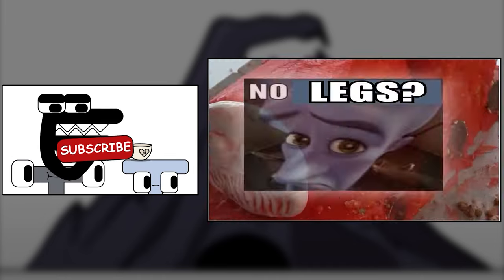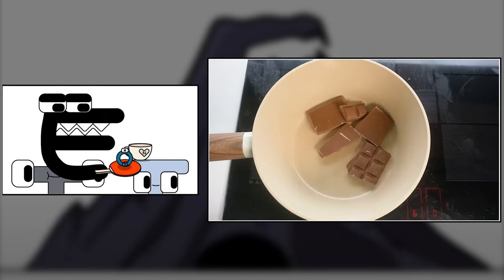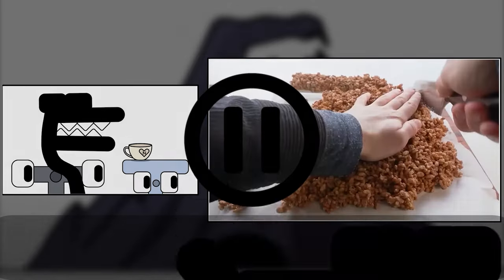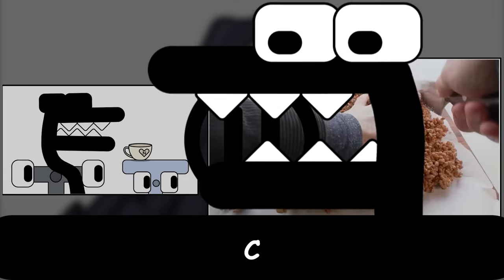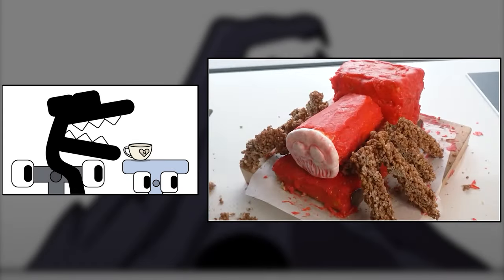Finally, Charles needs his legs. You may not have noticed, but his legs are spider legs. I decided the best way to do this was to melt down chocolate and add Rice Krispies to it. Then I poured it onto a sheet and cut out about eight legs and added them to the body of Charles, finishing him off.